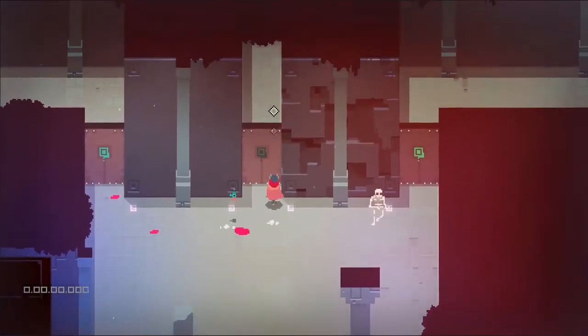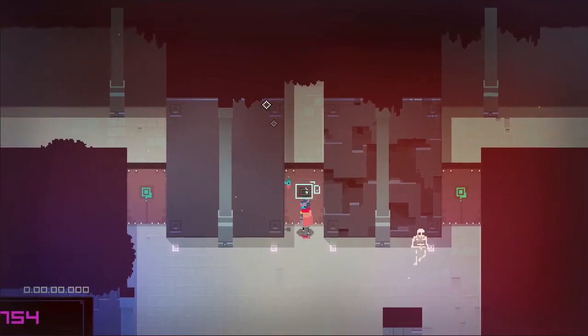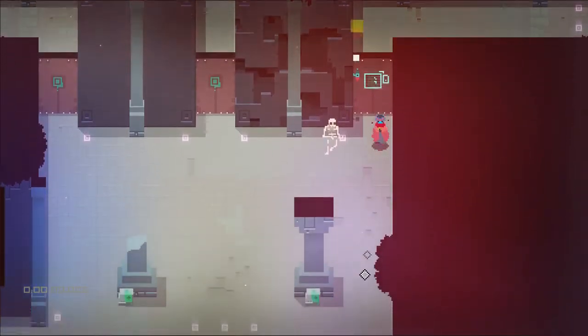I have managed to get behind the load zones for west and north. However, when I do my Voidout — which you'll see in a sec — I do not hit the load zone so I just die. East boss, I have not managed to actually get behind the load zone out of bounds.